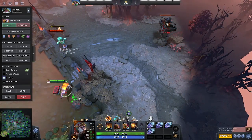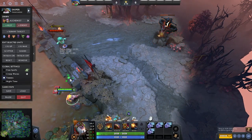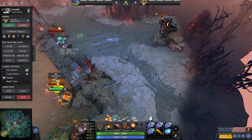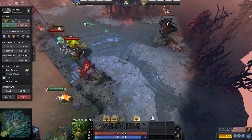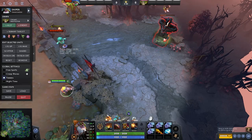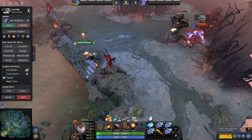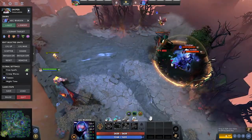However, True Strike does not work on buildings, so sieging high ground with a ranged hero like Sniper will always result in 25% of your hits missing. Which is also another reason why Arc Warden's Magnetic Field is the strongest high ground defense spell in the game — it just makes you have a 100% miss chance while sieging unless you are in the bubble.